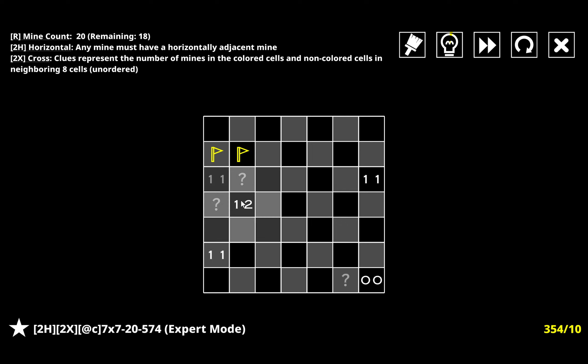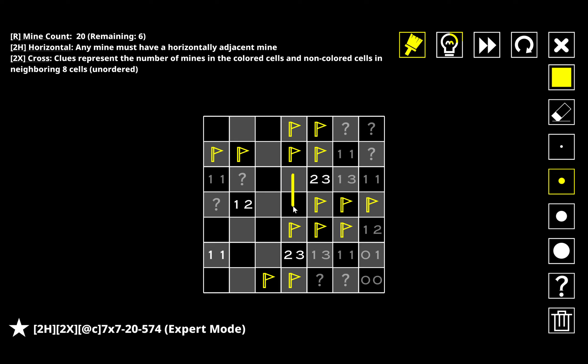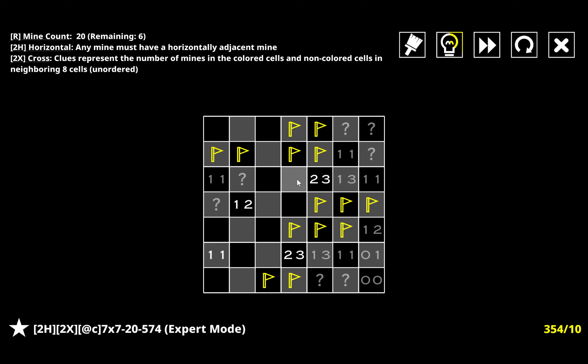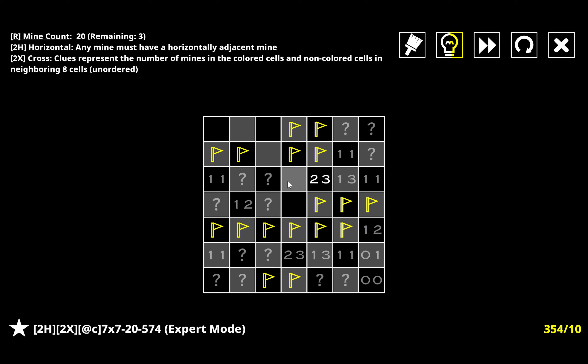Just using standard horizontal logic there - for a lot of this part it's just going to come down to standard horizontal tricks, or just looking to see if a cross has been solved. Now I know one of these two has to be a mine - if this isn't a mine then I get this pattern which breaks, because I would need both of these to be mines. So I get a mine there, which means I can't have a mine here because that would break horizontal. Therefore I have a mine here, no mine here, can't have a mine here because of horizontal - which solves that, and there's one mine left so it can't be either of those.